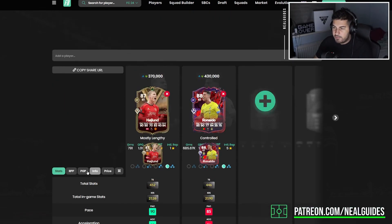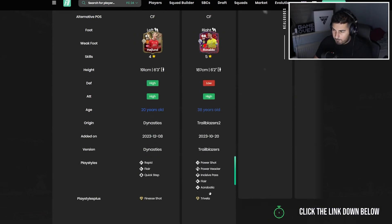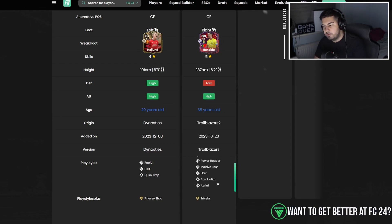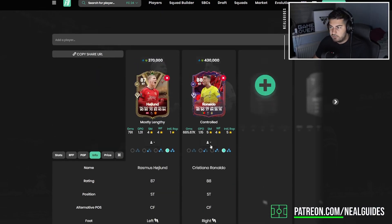From the physical side, Ronaldo has one less jumping and one less stamina, and lacks in strength and agility balance vs. Haaland. But what you're paying for with Ronaldo is the player himself plus Power Shot, Incisive Pass, and Aerial play styles. If you're not going to use finesse shots, it's worth getting someone like Ronaldo — and it's quite easy to get him on chemistry now with Al Nassr links.